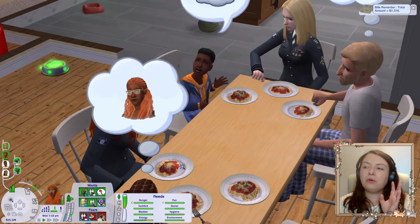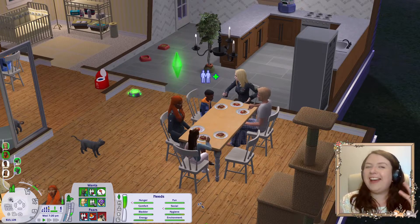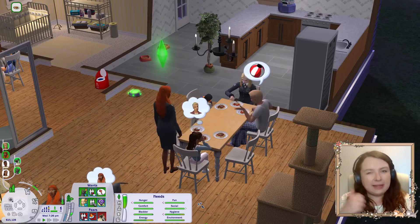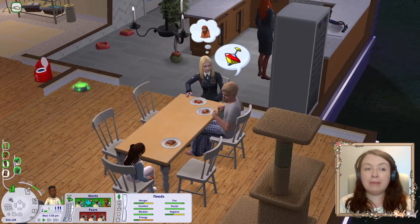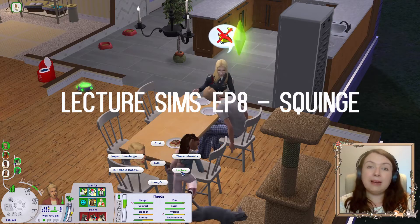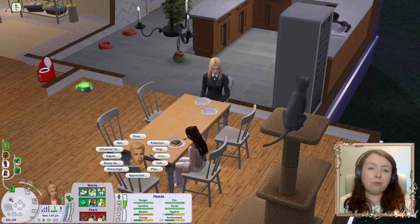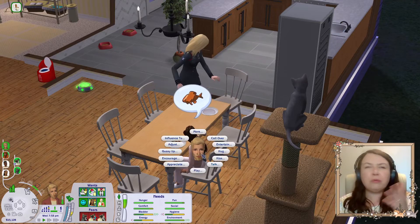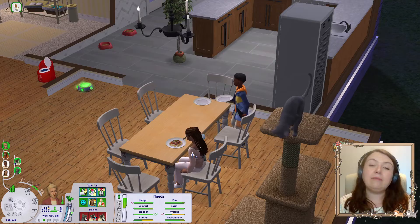I have a mod for 'just be friends' — it removes any romantic flags from a couple, taking off crushes and love. It's helpful if you need to break up an affair and remove those flags so they don't automatically go back to affectionate behaviour. I've also unlocked the lecture interaction — sims can lecture children when they mess up homework or miss school, and you can trigger it manually. It's quite helpful for negative interactions, bringing down relationships that have got too high, or just for storytelling when a parent needs to scold their child.